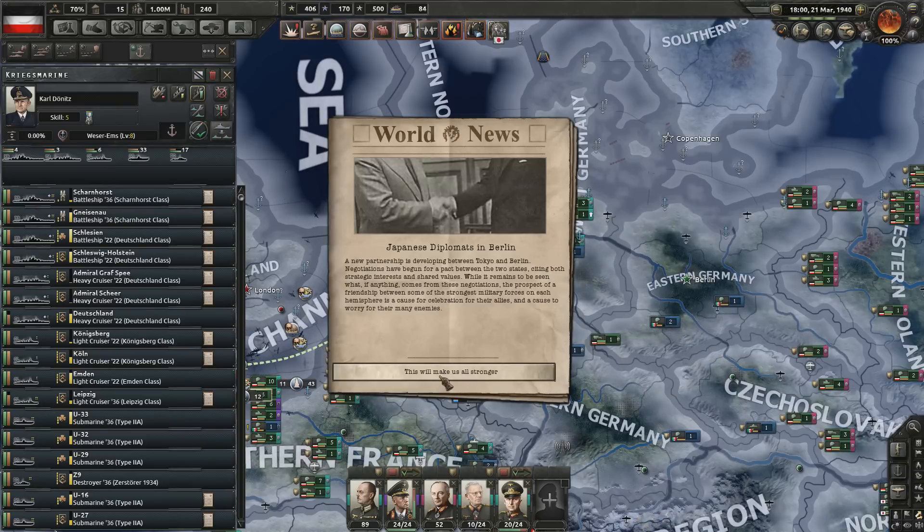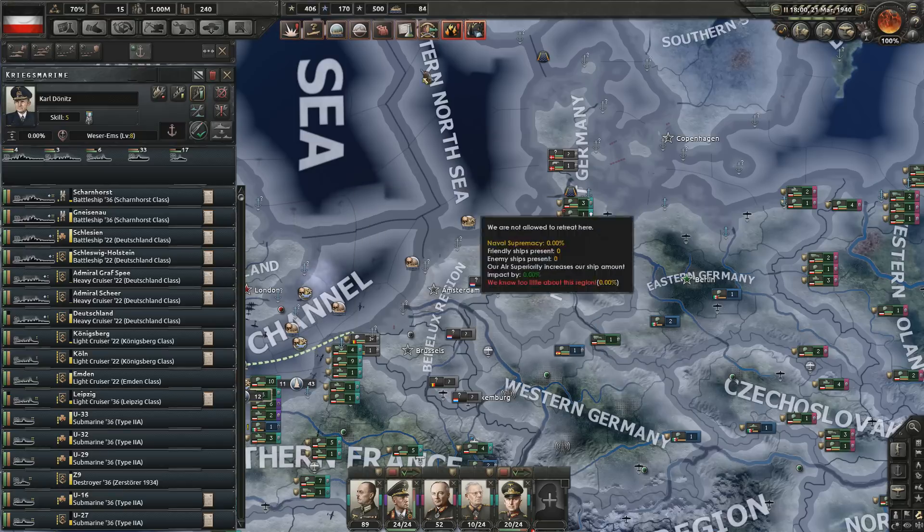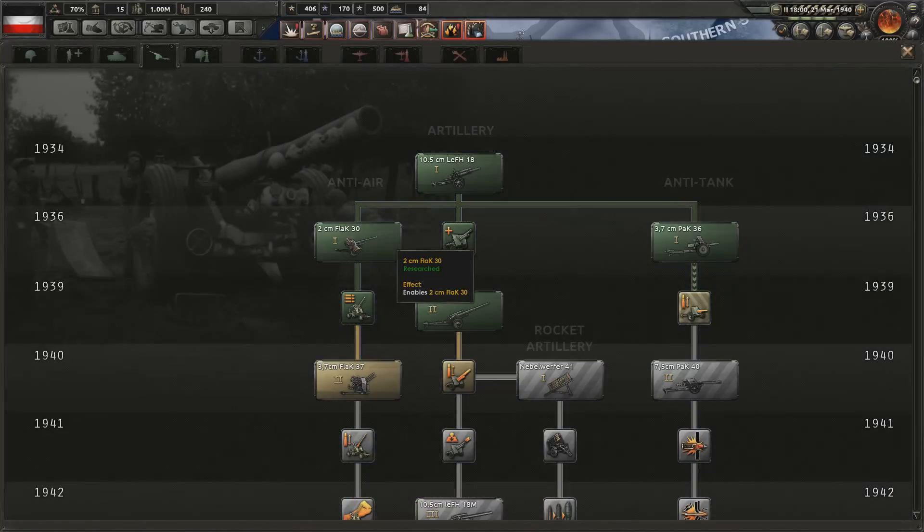Japanese diplomats in Berlin. A new partnership is developing between Tokyo and Berlin. Very good. The Empire of Japan wants to join in — brilliant, that makes things very nice indeed.